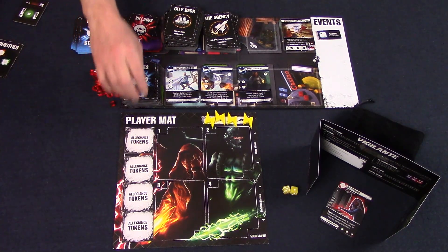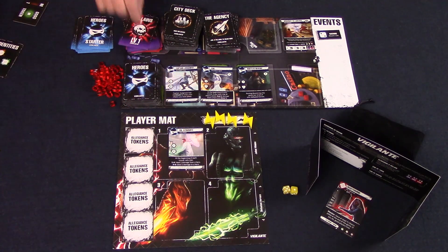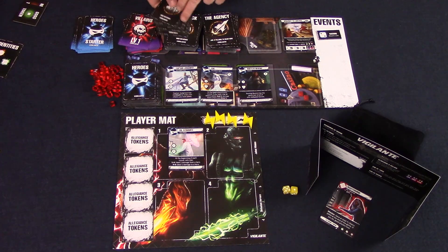Each player is then dealt two starting hero cards and picks one and places it in their one slot on their player board. The other starting hero is discarded. Finally, each player draws a number of city cards as shown on the scenario card.